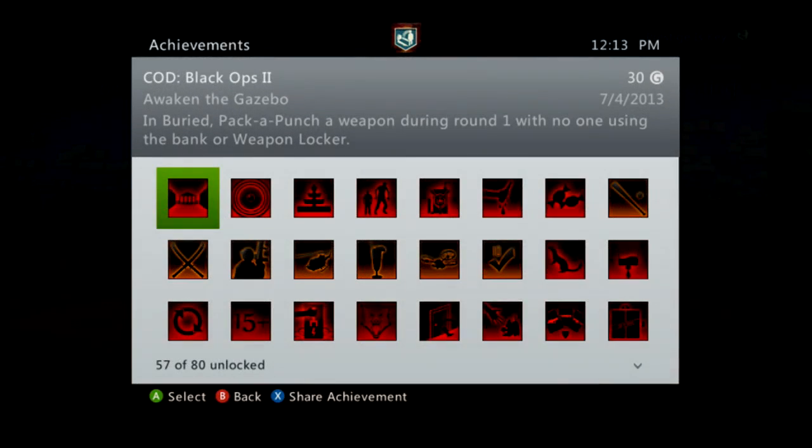What is going on guys, Prestige here and I got a quick guide on how to earn the 30 point achievement Awaken the Gazebo. This is going to have you pack-a-punch a weapon on round one without using the bank or the weapon locker, and this is easier said than done. I've seen a lot of tutorials here on YouTube that are just so drawn out and confusing, so I decided to make my own.